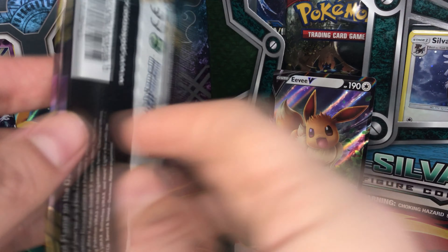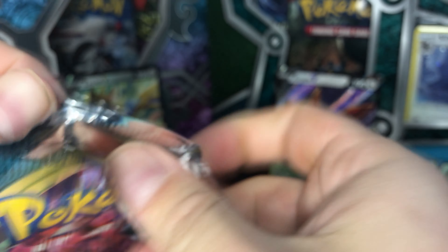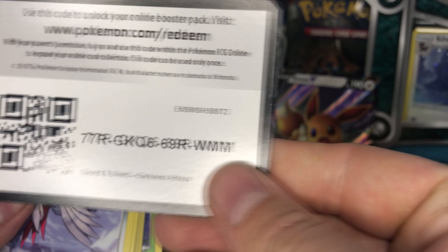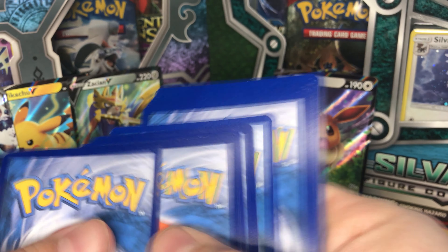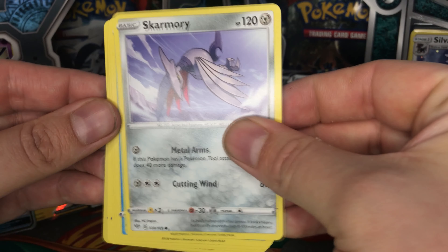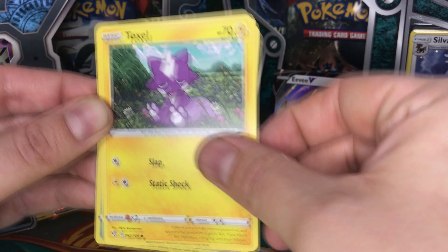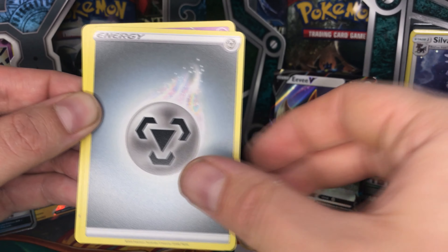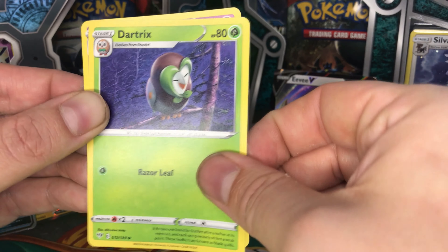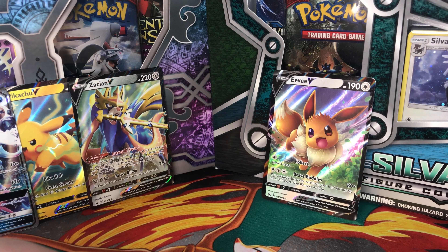Let's go to our last two packs of Darkness Ablaze. We can already see it will be a beautiful pack. Here is the online code for you guys. So we got Skarmory, Chubichoo, Wimpod, Banalby, Toxel, Ducklett, Reverse Metal Energy, Kabu, Turbo Patch, Dart Tricks. And we got Wigglytuff as our rare card.